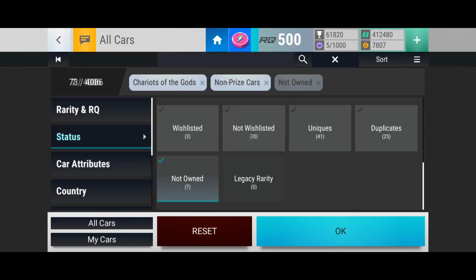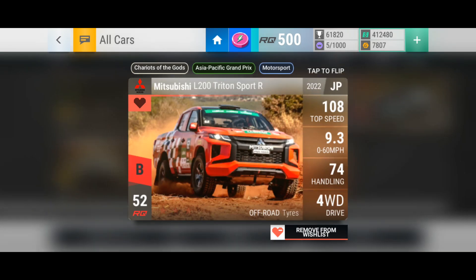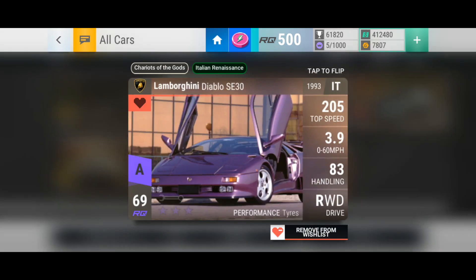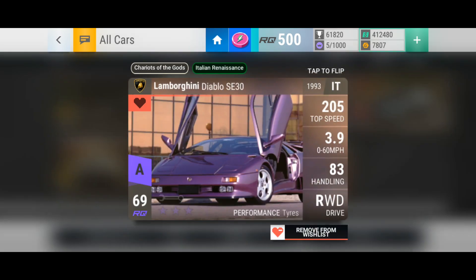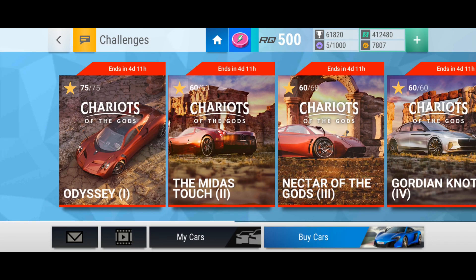That's two aluminiums, three ceramics and one carbon fibre. As per the previous Chariots of the Gods video, I still want two things: the Mitsubishi L200 truck and the purple Lamborghini Diablo. If we can pull one of them, that would be amazing. If we can pull both of them, that would be crazy. Let's see what we can get.